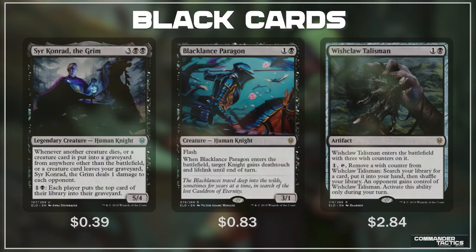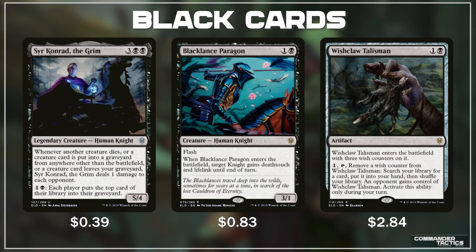In black, we have Sir Conrad the Grim, Black Lance Paragon, and Wish Clawed Talisman. Sir Conrad is just a wall of text but a powerhouse. Whenever another creature dies, or a creature card is put into our graveyard from anywhere other than the battlefield, or a creature card leaves the graveyard, Sir Conrad deals 1 damage to each opponent. This is an incredible ability that can really ping down our opponents super fast out of nowhere.